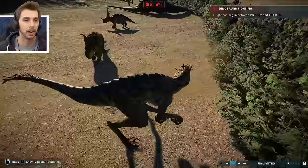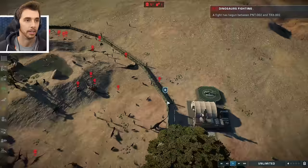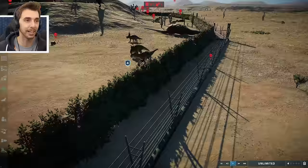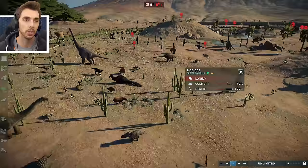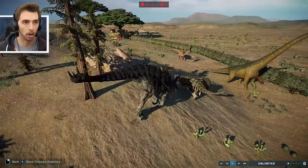What are you going for? A Dryosaur? Yes, there it goes - right in front of the Pachyrhinosaurus. It went through the hedge! So forceful, it actually went through the hedge. That was not a fun time for it.